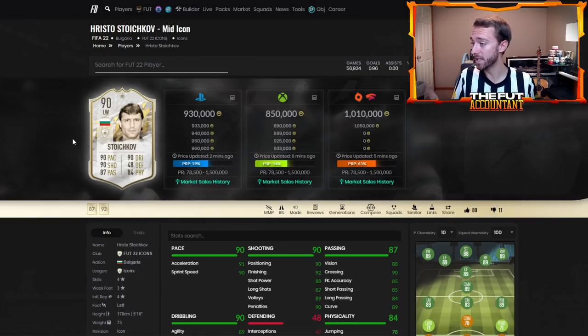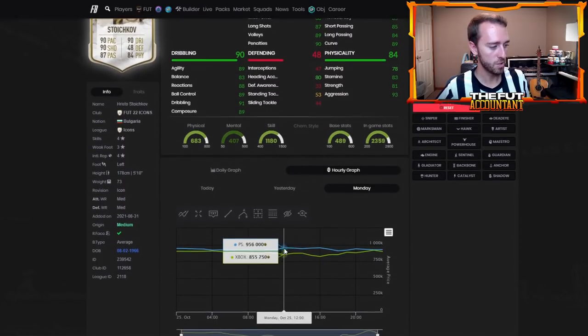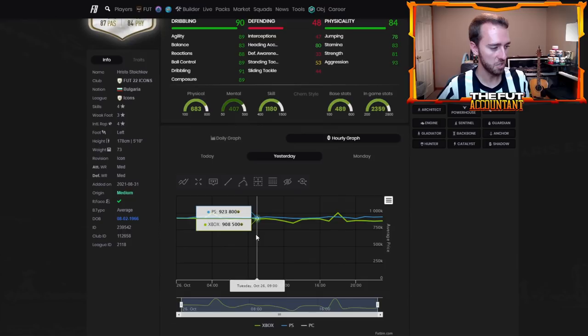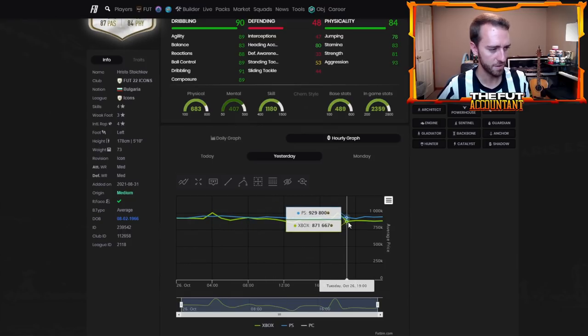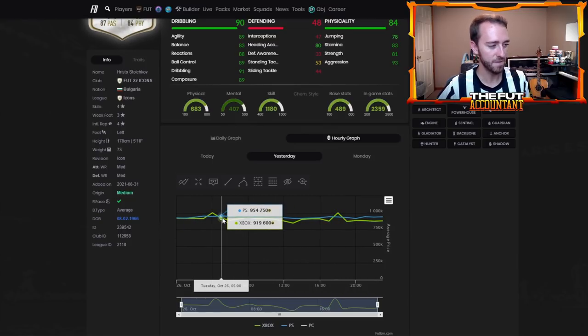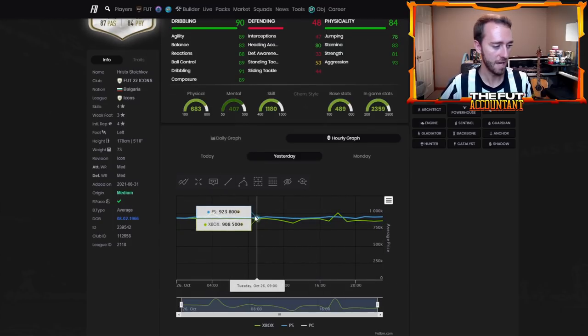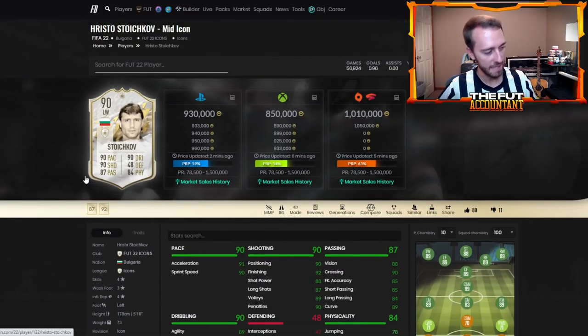Here's a fresh example — I just bought a Stoichkov 90 for 880,000 coins about 10 minutes ago. As I was preparing for this video, it popped up on the market and I said, that's a good price, I'm going to buy it. How did I know that was a good price? I know that Stoichkov fluctuates between the low 900s range. Looking at his price yesterday, his lowest was about 915K, but he also reached points of like 954 — he hit 950 basically twice, and 915 basically two times as well.